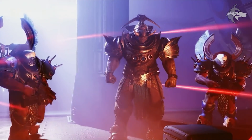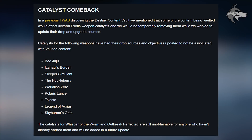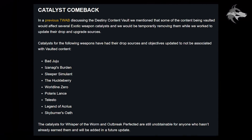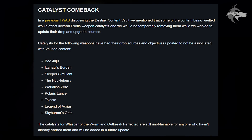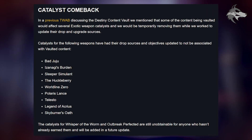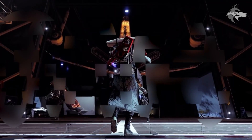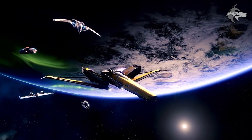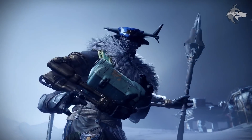On the subject of exotic catalysts, Bungie say that catalysts for the following weapons have had their drop sources and objectives updated to not be associated with vaulted content: Bad Juju, Izanagi's Burden, Sleeper, Huckleberry, Worldline Zero, Polaris Lance, Telesto, Legend of Acrius, and Skyburner's Oath. The catalysts for Whisper and Outbreak Perfected are still unobtainable for anyone who hasn't already earned them and will be added in a future update. So those catalysts will once again be obtainable in the game — a big positive.